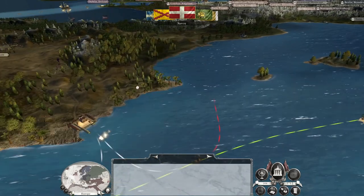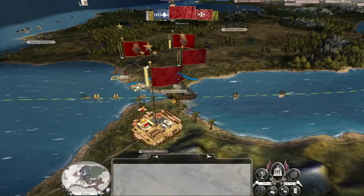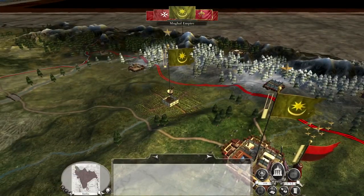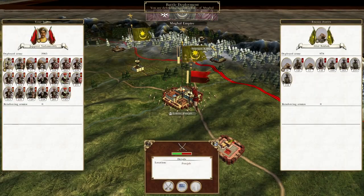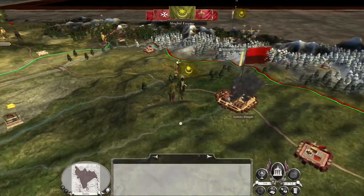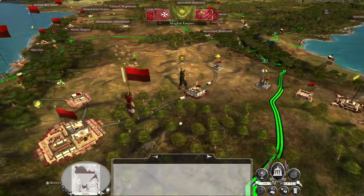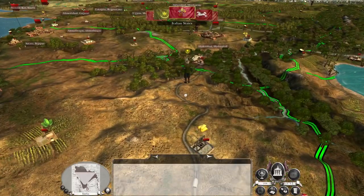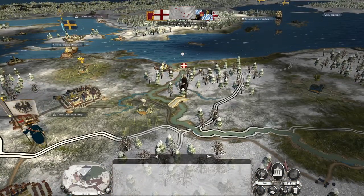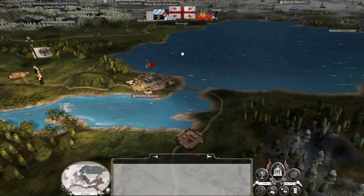I want to keep pushing against the Mughals and get ready to fortify the front against the Persians, but I want to build up more of a navy. I'm going to auto-resolve that despite the 50-50. My agent is trying to steal their tech. Srinagar is their last bastion — but we will soon take that, and that means we will be able to recruit Gurkhas ourselves.